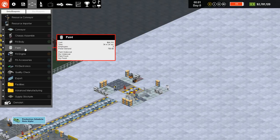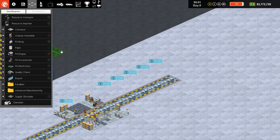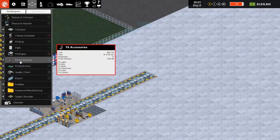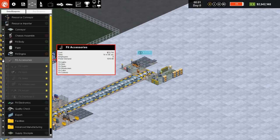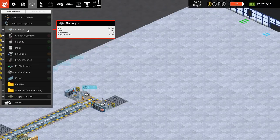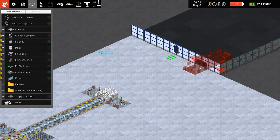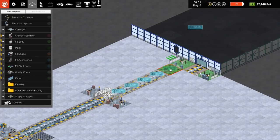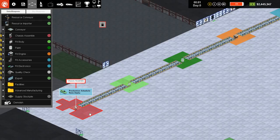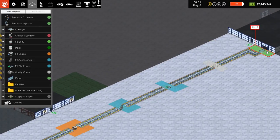Let's do the rest of the stations. We have a paint station — let's connect these with the conveyor, leaving approximately five empty spaces before the paint job. Next I'm placing my fit engine workstation. We're going to need to fit a couple of accessories as well. You can see there are many individual steps we can take later on to improve the design. We also need fit electronics, and last but not least a quality check. We need to export it — one of those blue arrows is an export slot. So now we have our basic setup: chassis assembly, fit body, paint job, fit engine, fit accessories, fit electronics, and then quality check export.